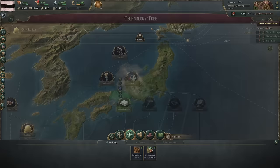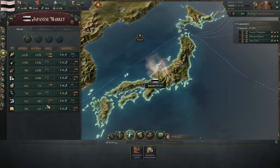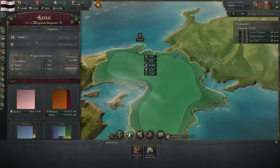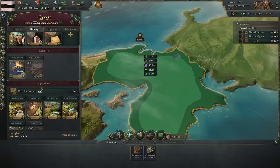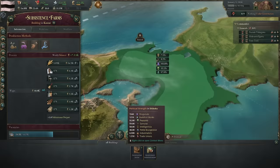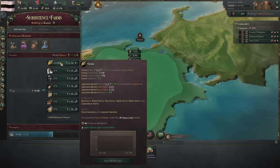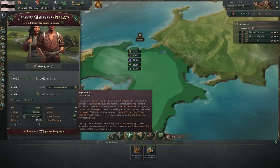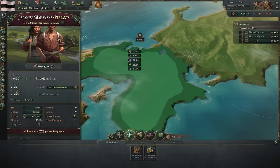I haven't even talked about the economy. Every province — like Kansai — has a variety of buildings and population all producing and doing things. Looking at unused arable land: we have agriculture, developed rural land, and undeveloped rural land with 1.7 million peasants working it and producing a variety of goods. This is really inefficient production for several reasons: there are no production bonuses, it doesn't benefit from technology, and it scales only on population.